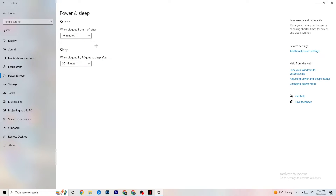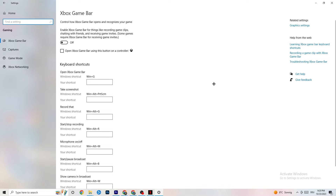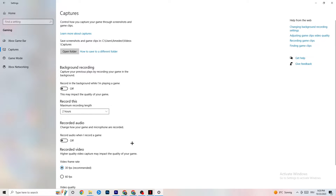Go back to the main Settings and click Gaming. You'll see Xbox Game Bar — I've turned this off and I want you to turn it off too. The Xbox Game Bar sucks a lot of performance running in the background. On low-end PCs it can crash your game or cause FPS drops, so make sure you turn it off.